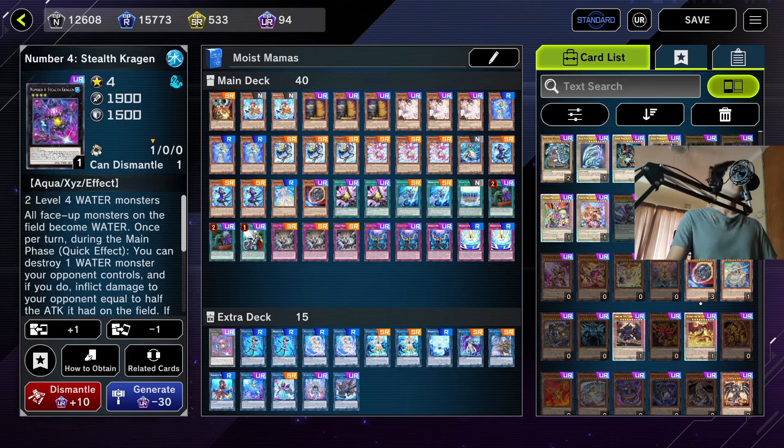Moving to the extra deck: we're playing one Stealth Kraken, your only rank four. Its first effect makes all face-up monsters on the field become Water. As a quick effect during the main phase, you can destroy a Water monster on your opponent's side of the field and inflict damage equal to half its attack — importantly, this does not target. This is useful because the deck struggles to put up damage or lethal, so you can destroy a big Nibiru token, inflict damage, and go for an OTK. We're playing two Marincess Blue Slug, one of your link one monsters. You can only summon one per turn. When it's summoned you can target a Marincess monster in your graveyard and add it to your hand. It also water-locks you, which is important for Zealantlas.